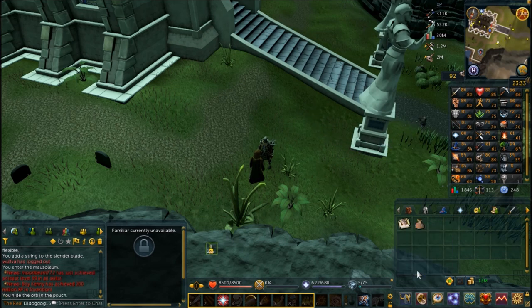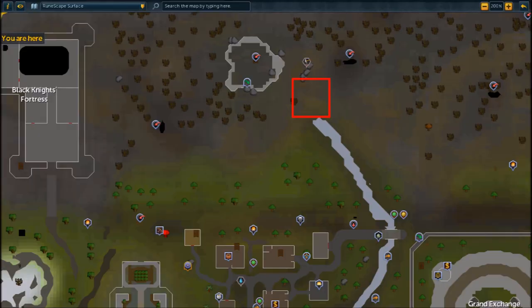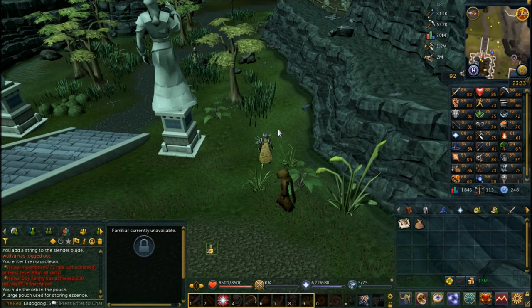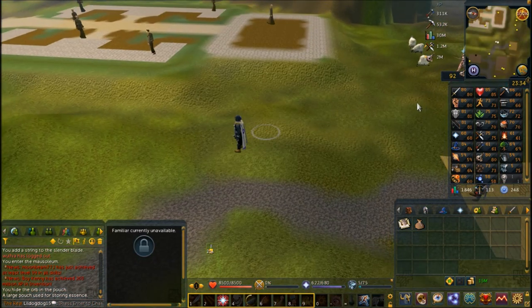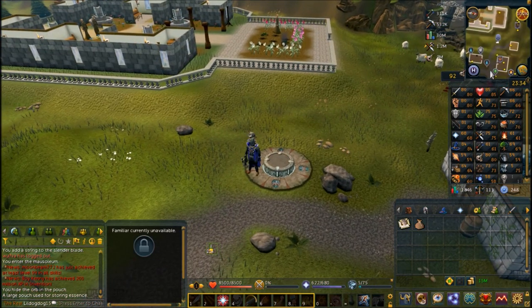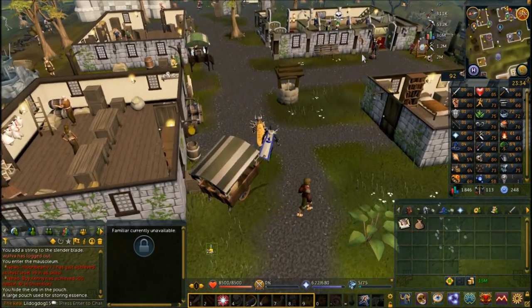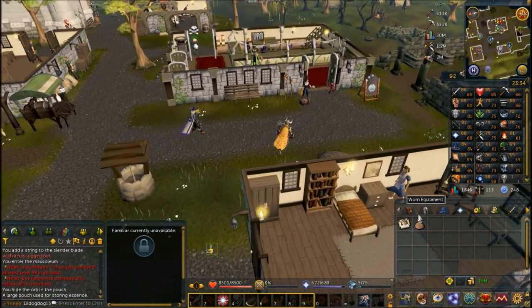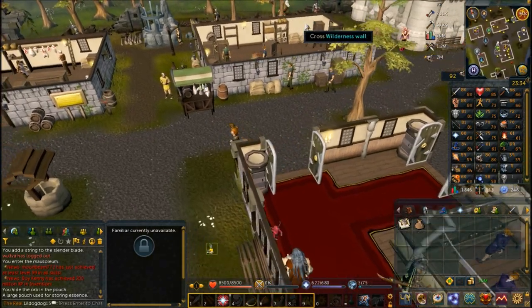Use the orb on your large pouch, then home teleport to Edgeville. From Edgeville, bank all your items and make your way to the Abyss located there. You're going to want to bank any combat equipment you have on you, as it won't be allowed on Entrana. You will be able to sneak the orb in though, so just get rid of any combat equipment and weapons — but make sure you keep that orb in your inventory.